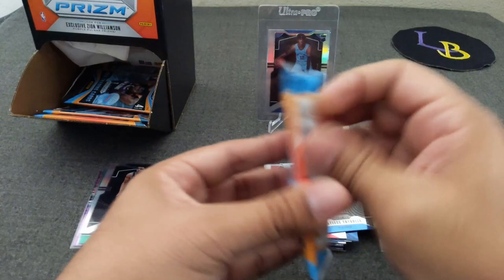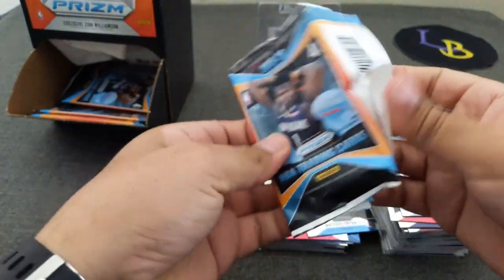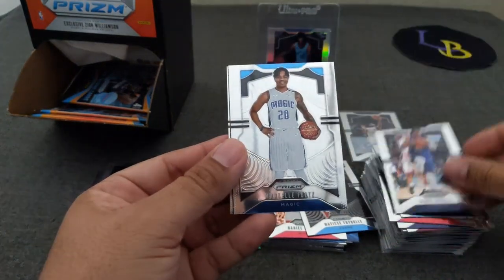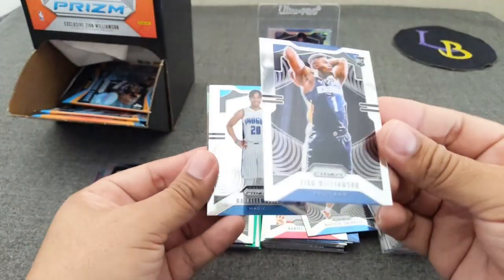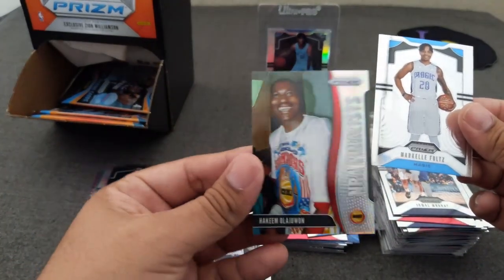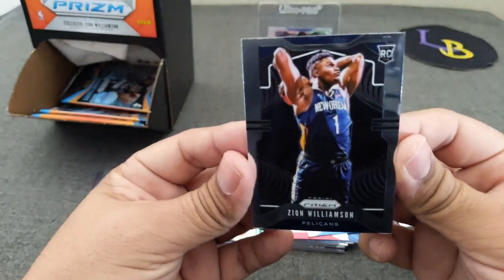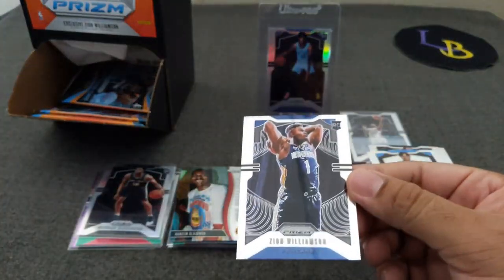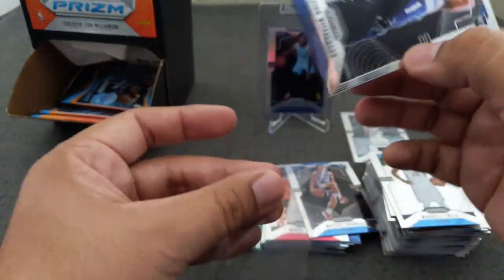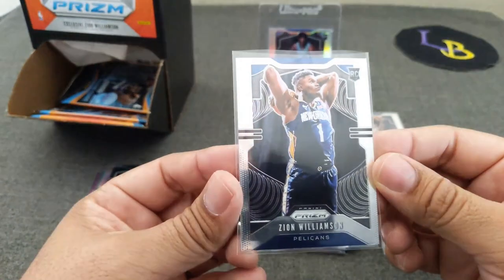Let's see if it comes true — let's see if there's a Zion in here. Got an insert — looks like Jamal Murray, Markelle Fultz, and there it is — there's the Zion base! And asking, you shall receive — here's a silver NBA finalist. Wish it was LeBron because I know that one sells well and it'd be nice for the PC. But there he is — Mr. Zion Williamson. Can't even pronounce his name still after all this time. Let's go ahead and sleeve that guy. Very nice.